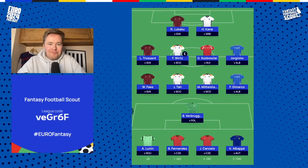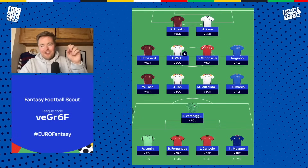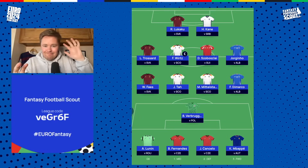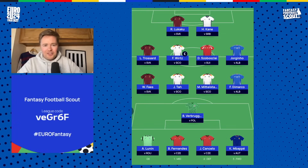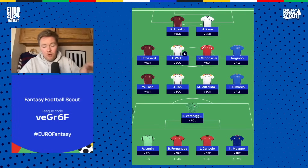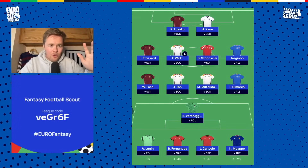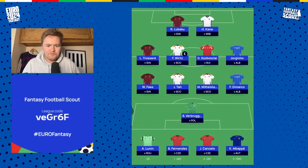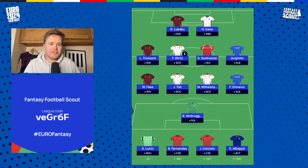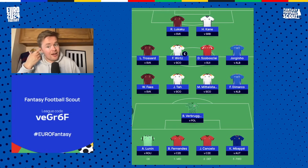OK, so here it is — my final team, barring injury news and a last-minute panic about not having Ronaldo, as you'll see. This is going to be my team, focusing largely on match day one with something in the back of my mind saying let's make sure it's not too bad if I don't want to play my wild card in match day two. On the pitch is Verbruggen in goal, Wout Faes, Jonathan Tah, Mittelstadt, and Di Marco — so double Germany defence, one Italy, one Belgium.